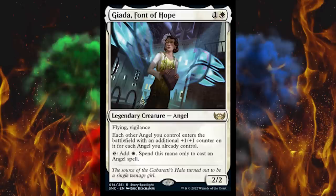And finally, Giada herself — Font of Hope, a legendary creature angel. I was wondering who she was this whole time. It's a two-cost 2/2 legendary creature angel with flying and vigilance, already really good. No lifelink though, so this isn't just going to be fuel for the white lifegain decks. Each other angel you control enters the battlefield with an additional +1/+1 counter on it for each angel you already control. That is stupidly broken and overpowered — mix that with the existing stuff, you get to 27 life and +2 across the board, and it's just over.